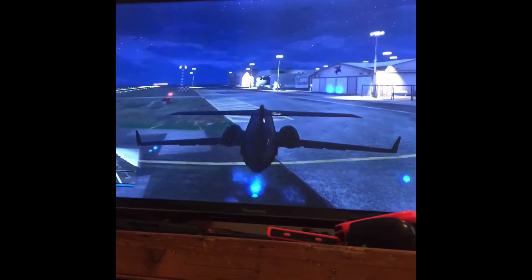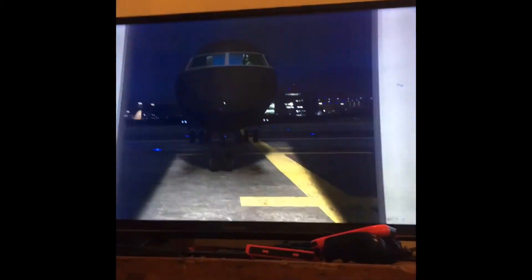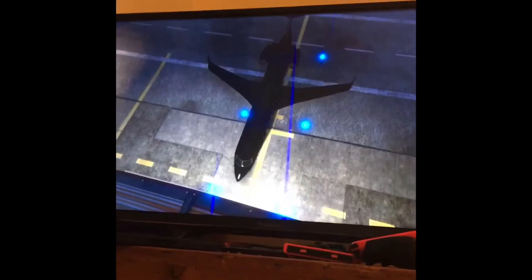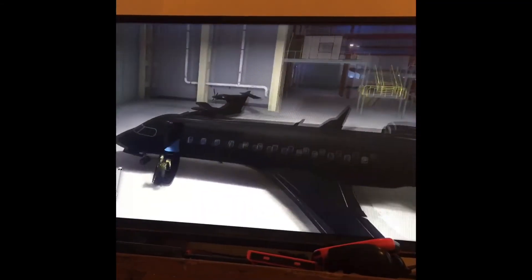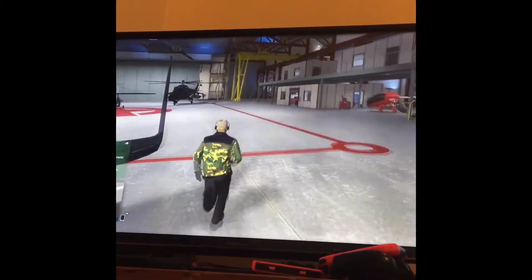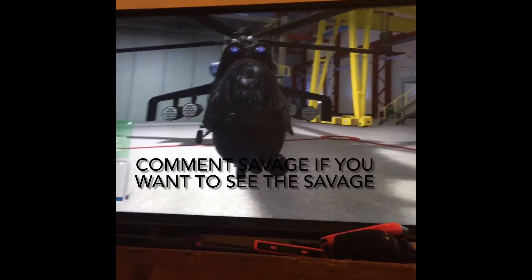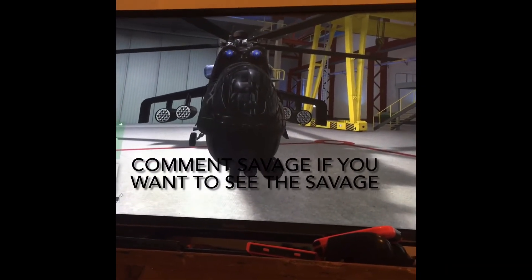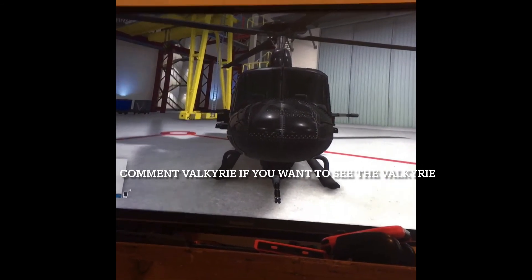Alright, so here we are — we're back at the hangar. Once I load in, I'll show you them all, and the helicopter name will be in the video title so you know which one is which. There's also a Sea Breeze and an Ultra Light, but we won't fly those. Ladies and gentlemen, this here is the Savage — this helicopter has missiles, which is really cool. Comment 'Savage' if you want that, or comment 'Valkyrie' if you'd like the Valkyrie to be featured. Alright, bye!